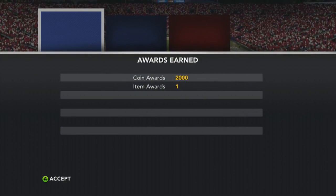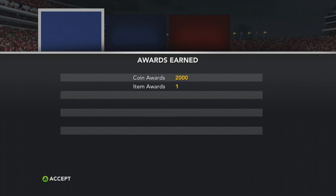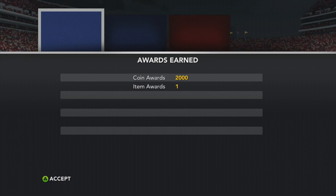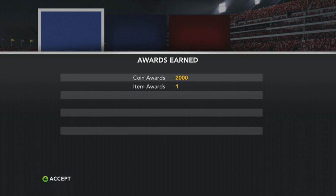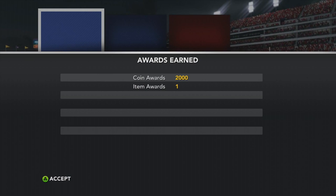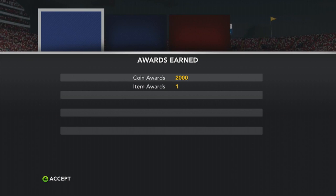We finished off the impossible challenge — it wasn't too impossible for me. Things went really well in the second half. We went 28-6, got 2,000 coins and an item award, which is just kind of like a collectible. Just hit me up through YouTube or Xbox Live. If I don't have friend request spots open, just send me a message asking for a player. I've got tons of players — defensive linemen, offensive linemen, receivers, quarterbacks, running backs. It's your boy Alphalop to the house. Be sure to leave a like, comment, subscribe if you're new. I'm gone.